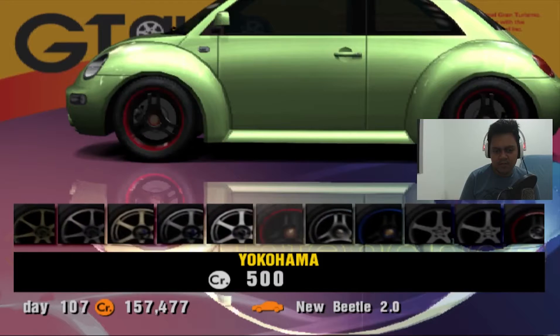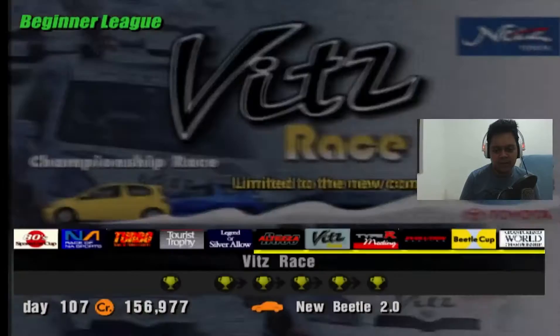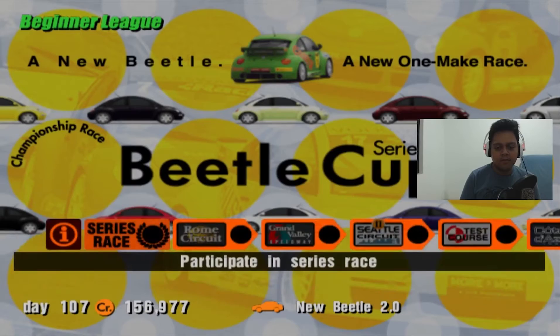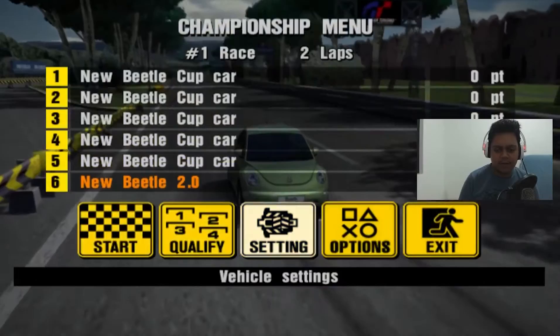I'll change to Yokohama rims — really good rims, really cool. We're going to race now. This is the last championship in the beginner league. Don't worry, we have another league and also the professional league. This is five races, and I will split the video into two parts because it's a really long gameplay process.